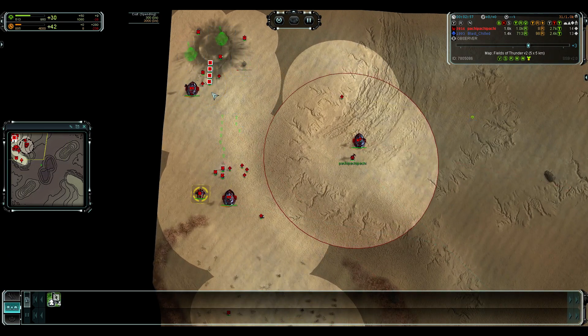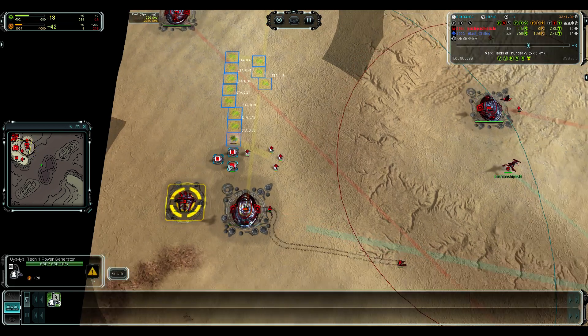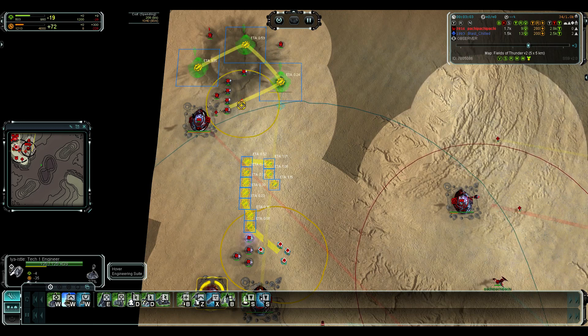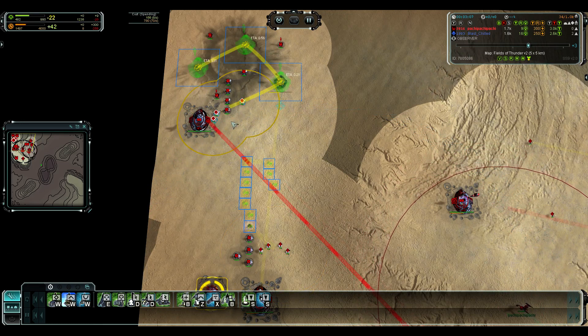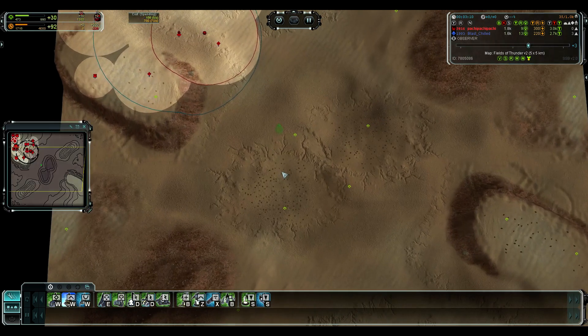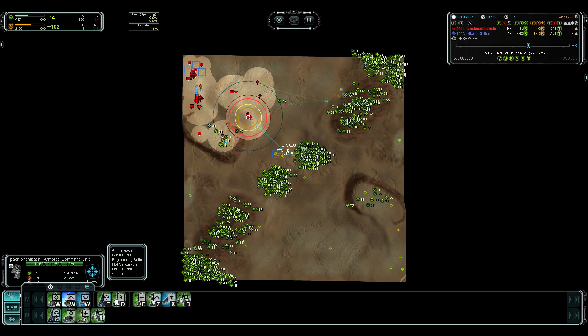He's actually going to manage to use almost all these rocks without wasting any mass, so he's definitely salvaged this build order. Just the amount of build power being used at the start - we have 6 engineers building right now, probably going to keep up that amount while he gets reclaim from mid, which is where the ACU is going.